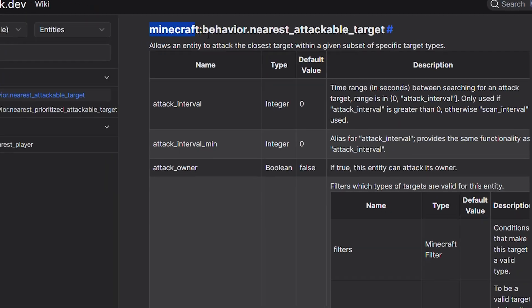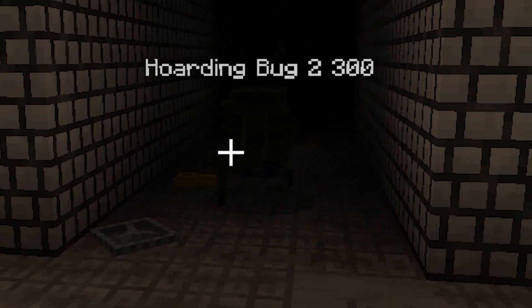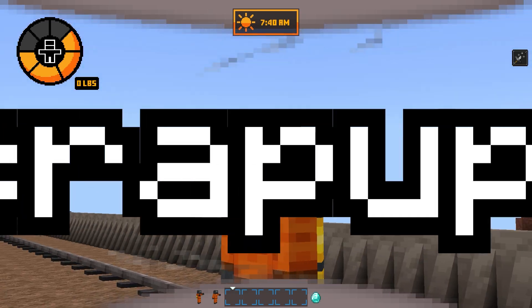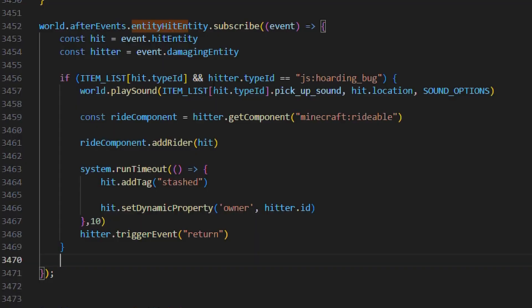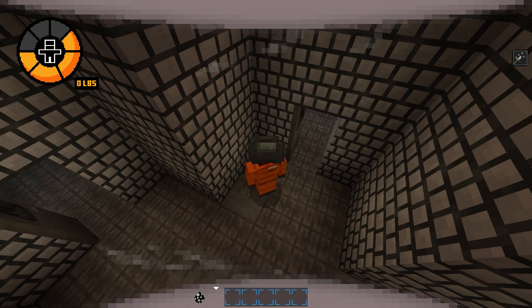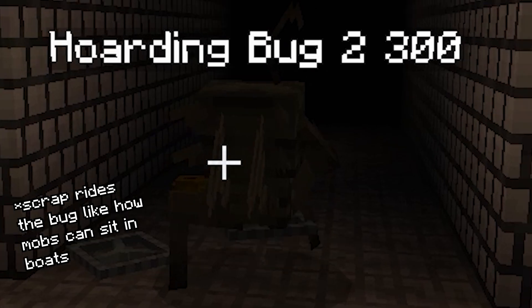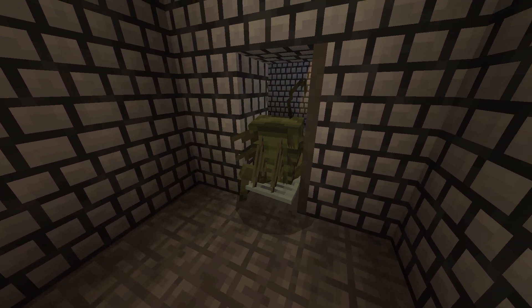But how are we going to make it pick up the scrap? There's no 'pick scrap up' component. With the Script API I can detect when an entity hits something, so when the Hoarding Bug tries to attack the scrap I add a tag to the scrap so the bug stops targeting it, then force the scrap to ride on the Hoarding Bug. We then switch the bug's state to 'returning', where it uses the go-home component and goes back to its nest.